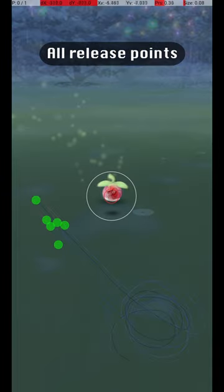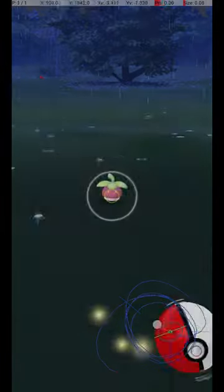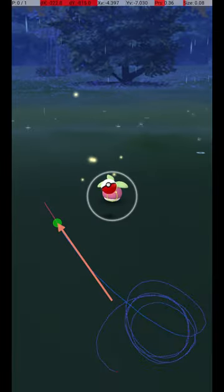Here are all my successful release points, along with an approximate average release point that should be targeted. As you can see, a small amount of variation is possible, but the throw is still fairly precise. My approach is to throw from the lower right corner to a spot a short distance to the lower left of the grey circle.